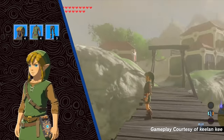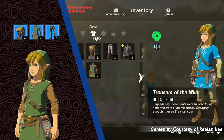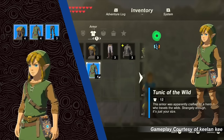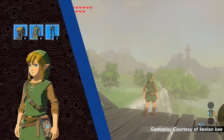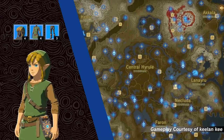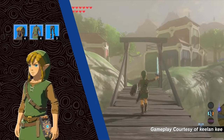You can absolutely collect the green outfit in the game, but no one said it was going to be easy. In order to get the Cap of the Wild, Tunic of the Wild, and Trousers of the Wild, you're going to need to complete all 120 shrines found in the game. If you need any help completing that, I've linked a map down in the description below.